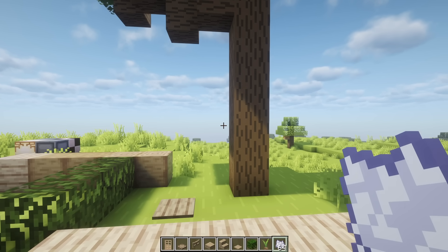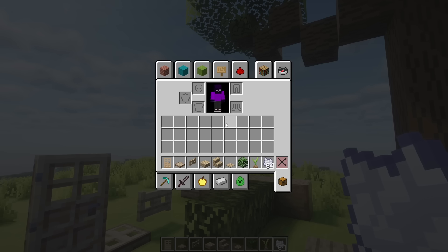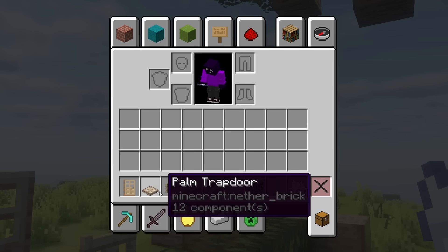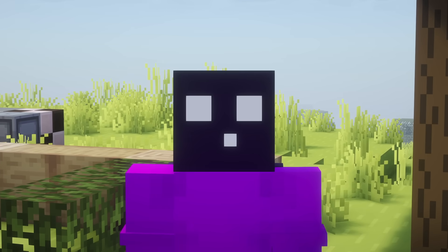Now you might think to yourself: oh I get it Kasai, the sapling grew into an oak sapling because in reality this palm sapling is an oak sapling — like a re-textured one. Well, I'm sorry to break your bubble, but this is actually a nether brick. And a lot of these items actually show themselves as nether bricks, which is quite funny.